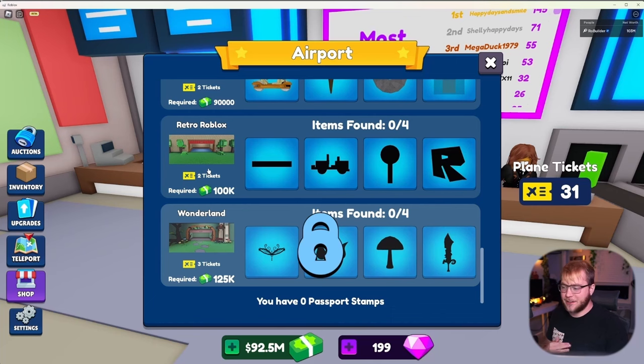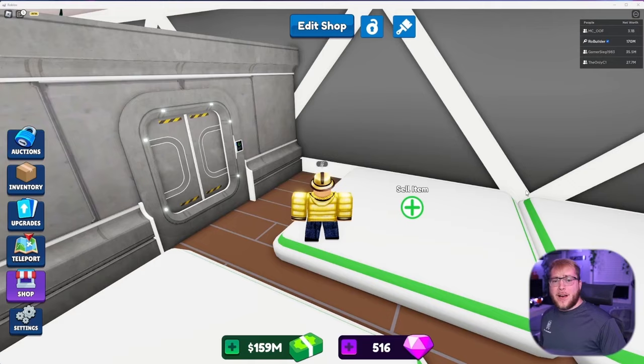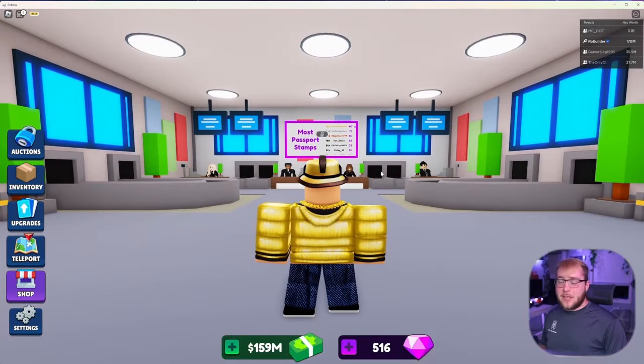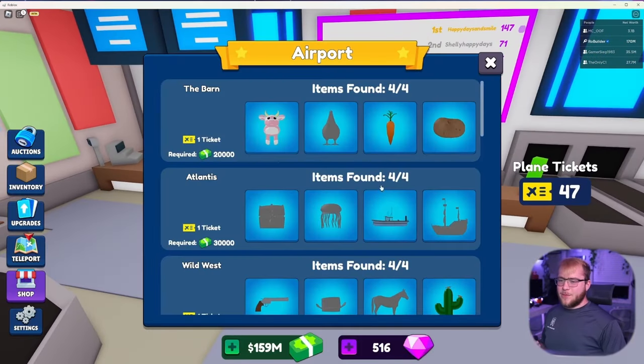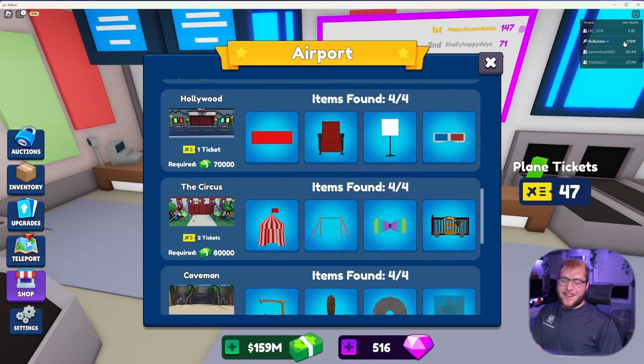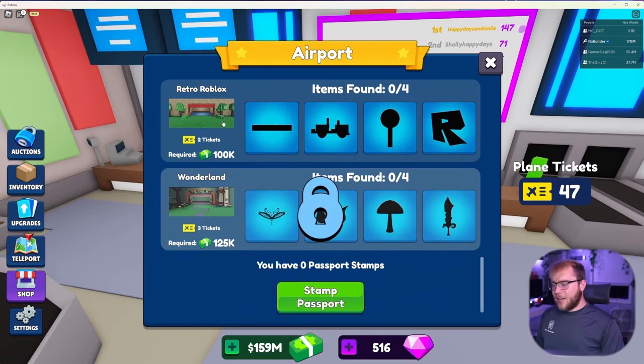Hopefully we can finish with the tickets we currently have. Wonderland costs three tickets - I don't think we'll have the tickets for it, but I'm still gonna fully finish the entire airport in this one video. Looks like it's another new day and my tickets are slowly running out. Also in my private server the number one player in the world is Miku, and I just did a pretty big deal with Gamer and a decently big deal with OnlyC1, which is why my net is at 170 million now - that's for a different video on a different day. Today is the airport.